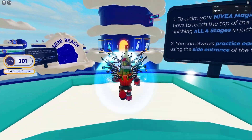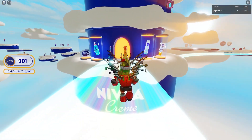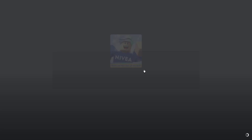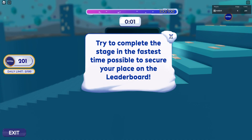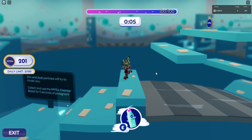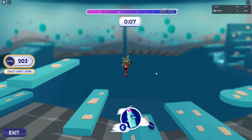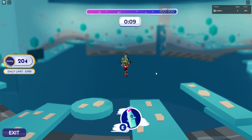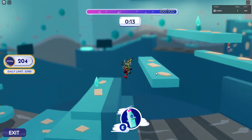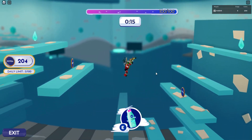If we go ahead and finish the tower, we can get the wings. The wings have 10k stock. Make sure your avatar is big enough — average size — and make sure you have no animations active. You can go ahead and finish the obby. It was a bit scuffed because if your avatar is too small, it won't work.